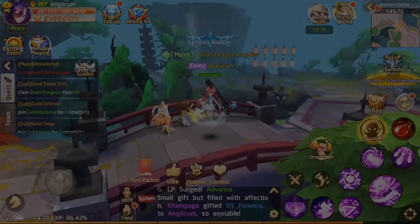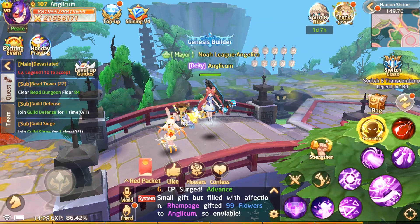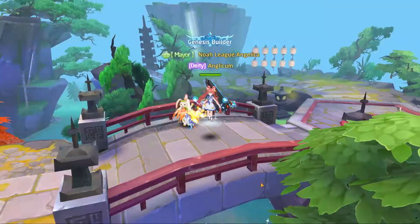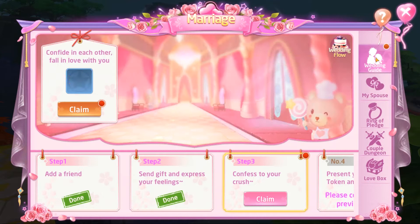Let's go back to Anglicum and see what she's seeing. She has a confess icon — clicking on that is where you decide whether to accept or reject. If you do reject it, it doesn't go back to zero — you can just do the whole thing again. So now we have this event and a proposed button.